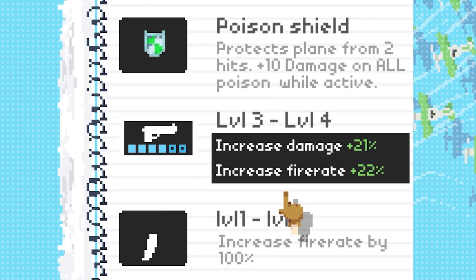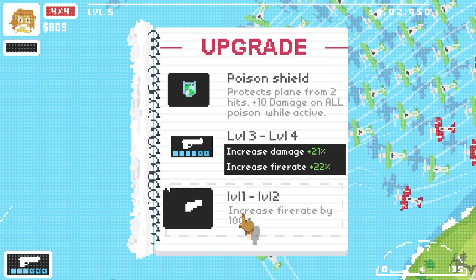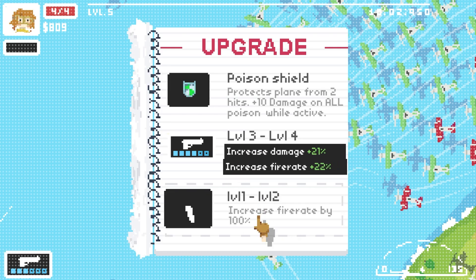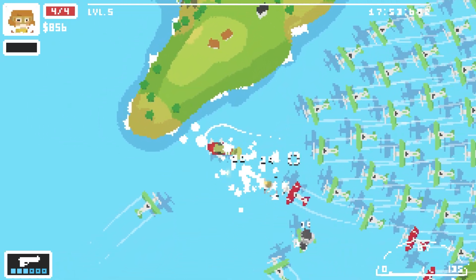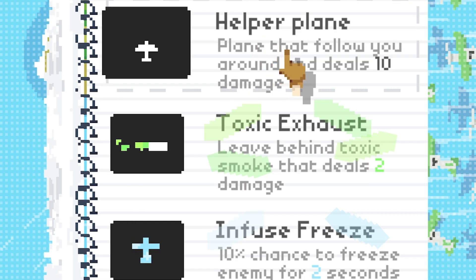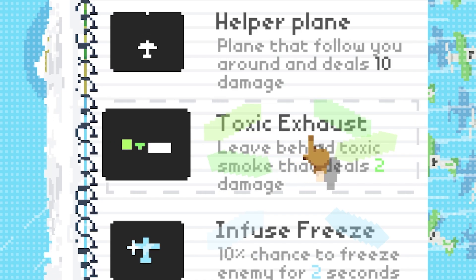We've upgraded again - we can increase fire rate by 100%, I think that's on the missile, or we can improve our Desert Eagle. I'm going to go with fire rate - so a lot more missiles. My gun is so inaccurate now, but we're leveling up quickly. We can get a helper plane that follows us dealing 10 damage, or give ourselves toxic exhaust that leaves behind toxic smoke dealing 2 damage, or a 10% chance to freeze enemies for 2 seconds.